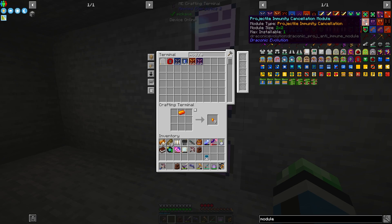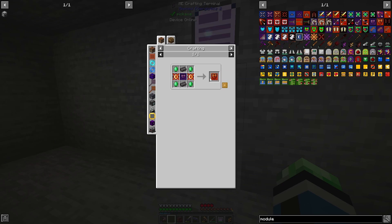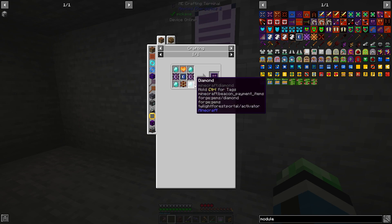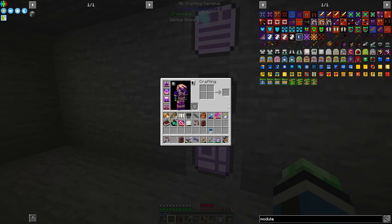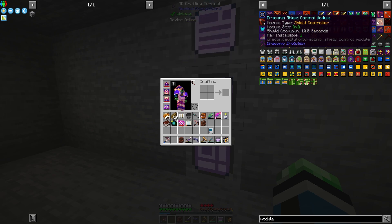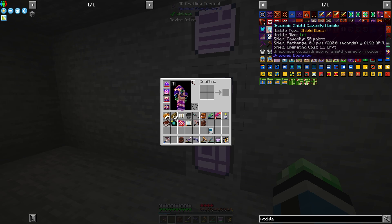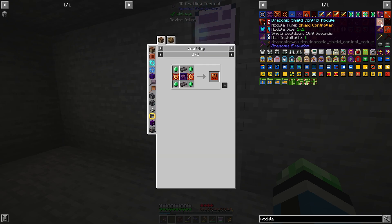Projectile immunity cancellation lets you use your bow on endermen. Shield control — what is that module? I actually don't know. The FTB wiki does not have any information about these modules. I'm assuming I need one in order to have a shield. It does say shield cooldown 10 seconds, so I'm assuming I need at least one of these.